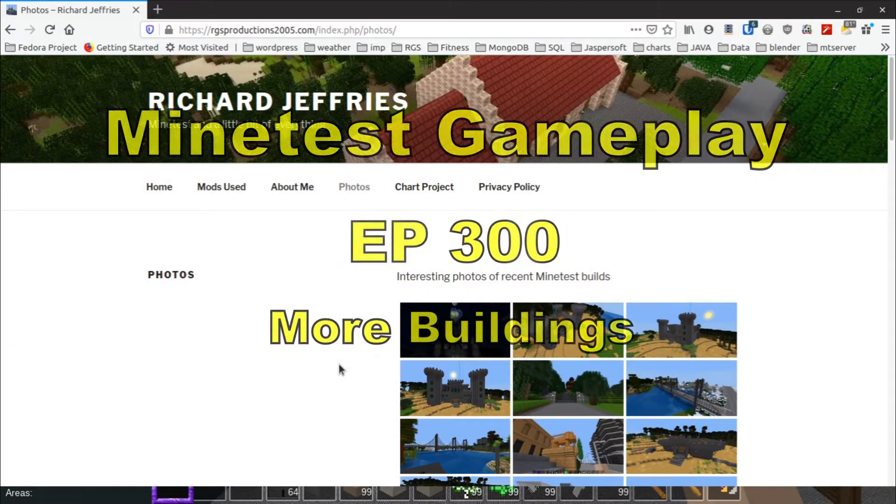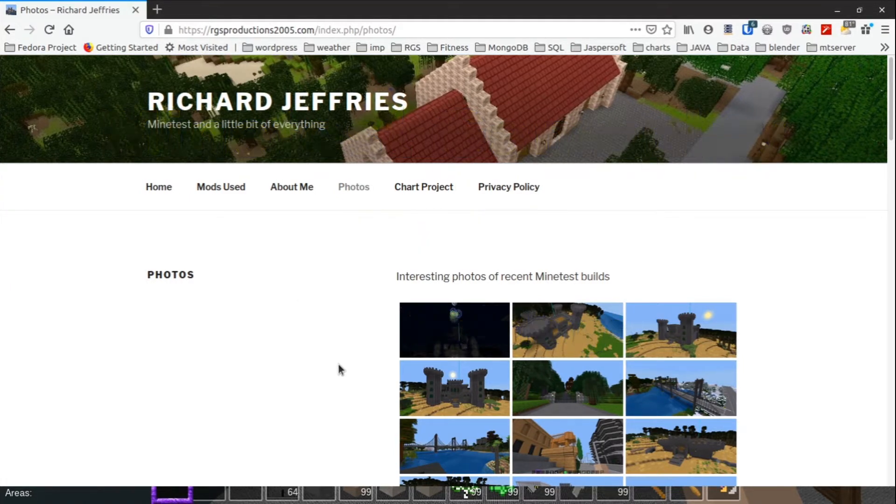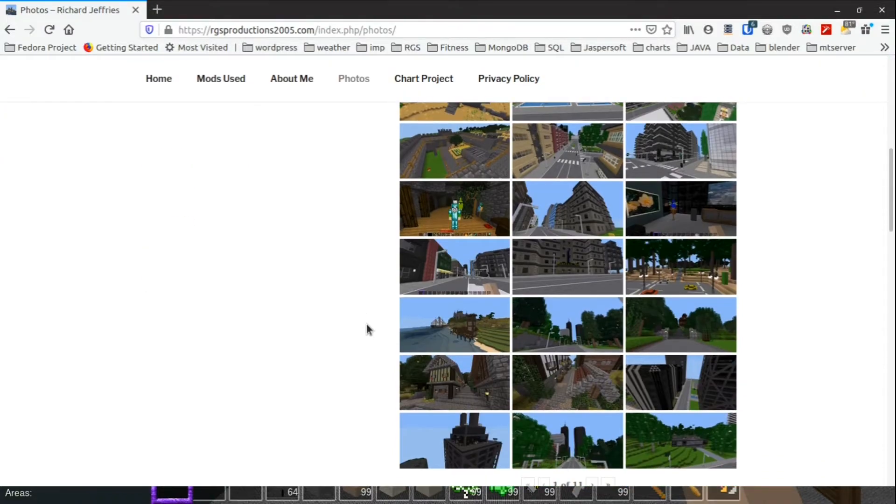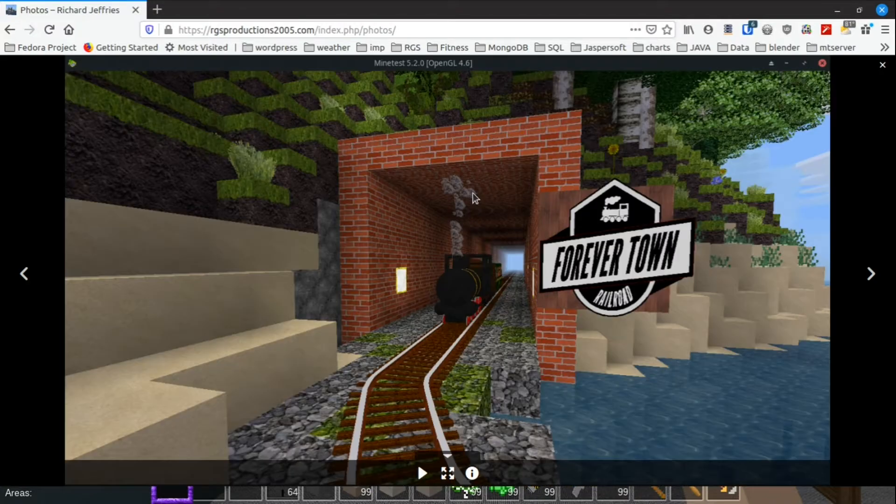Welcome back to another episode of Mind Test gameplay. It is 79 degrees in Chicago, which is amazing. We've got a new photo by George - Forever Town Railroad - very cool.